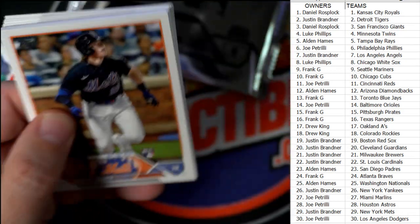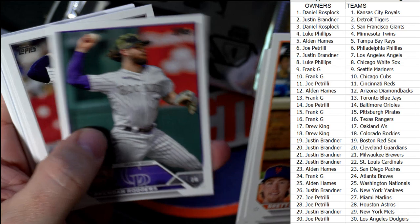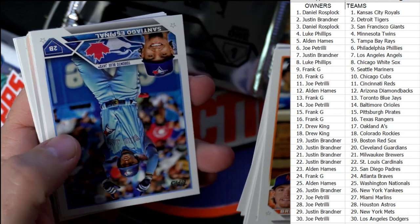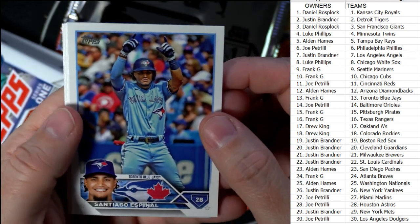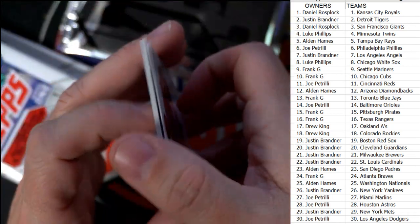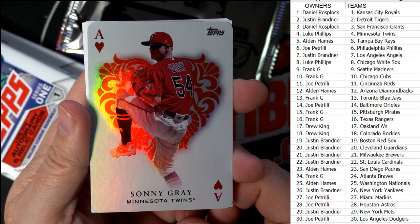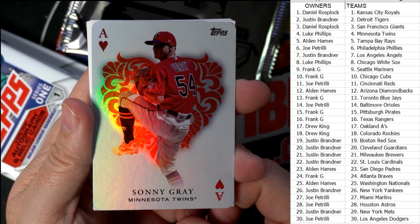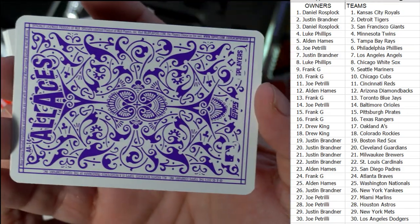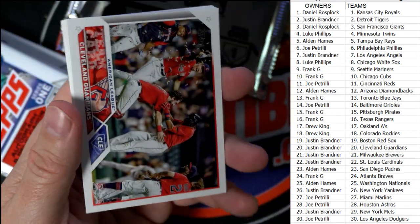We did pull an auto out of here, so now we're looking for good base rookies and inserts — looking for the more prestigious base rookies to come out. And some inserts like this beautiful Sonny Gray, Minnesota Twins — nice! Who's got the Twins? Luke P, this one's coming out to you, and it's got the purple backing to it. Good stuff!